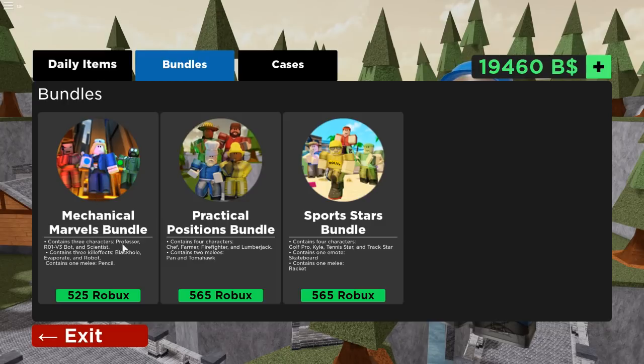So here are the bundles. The Mechanical Marvels bundle contains three characters — the Professor, the Robot, and the Scientist — plus three kill effects and the pencil melee weapon. The Practical Potions bundle gives you four skins, the pan, and the tomahawk. Then there's the Sports Star bundle where you get all the sports skins, the racket, and the skateboard as the emote.